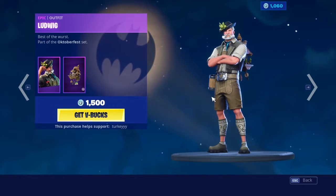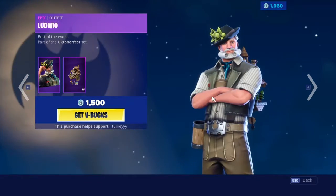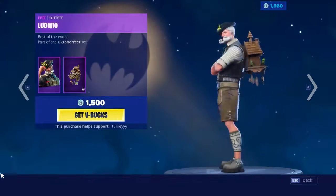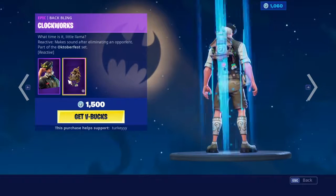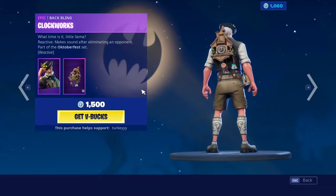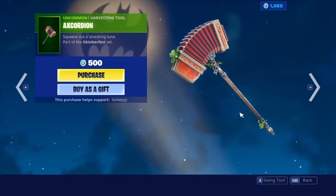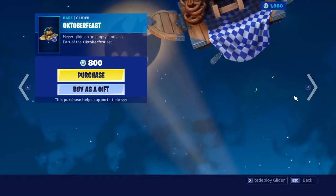Ludwig is back — best of the worst, part of the Oktoberfest set. This has not been seen since like Season 5 or Season 6. Clockworks — what time does it make? Little Llama reactive, makes sound after eliminating an opponent. We have Axe Cordian and the October Feast.